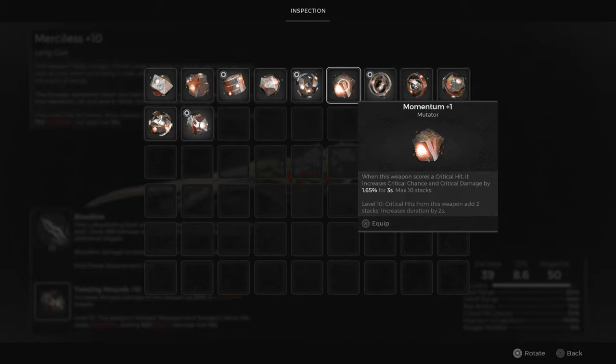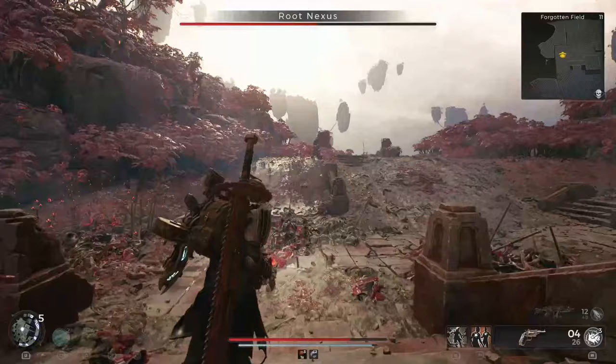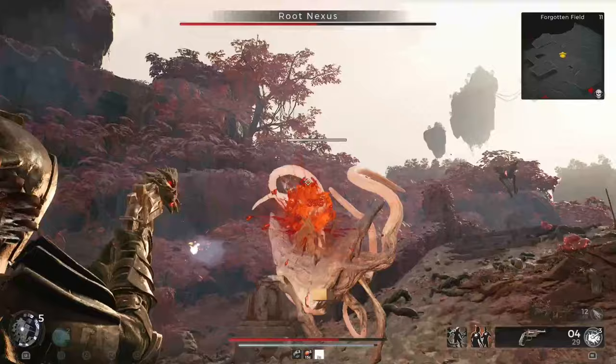The Root Nexus can be found in the Forgotten Fields, with a trapped pan-priest inside it. Damaging the Root Nexus may spawn the Defiler, an empowered version of the root haxpun. It did not always spawn in for me, so you may have to do this multiple times to have the Defiler appear. The Defiler is a formidable adversary with powerful melee and AoE range slam attacks.